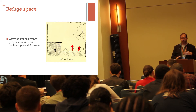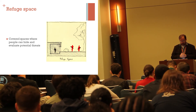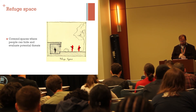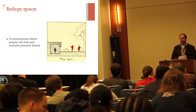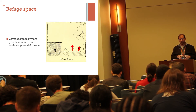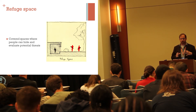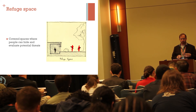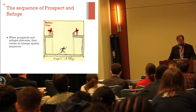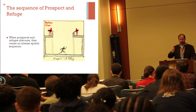So how do we get these to start working together? One way to do this, especially contrasting the prospect space, is to use what's called a refuge. A refuge is a covered space where people can hide and evaluate potential threats. Refuge spaces are small, but they're intimate enough that they're not going to really challenge you, and they're often not spaces where the bad guys are going to encroach. You can use prospect and refuge in a sequence — when you alternate prospects and refuge, they can create intense spatial progression.